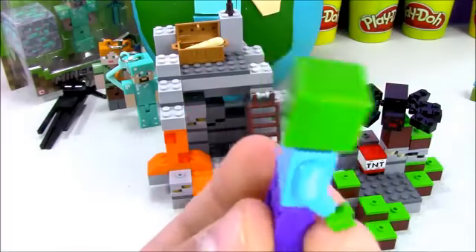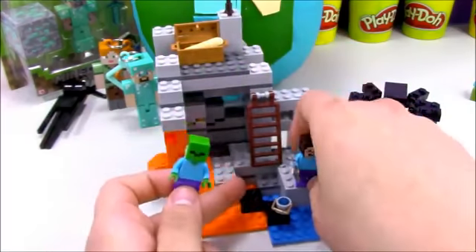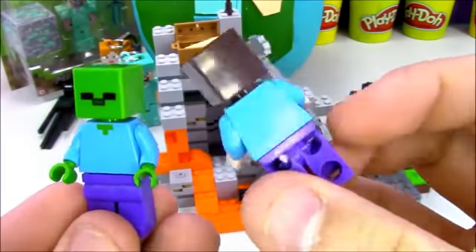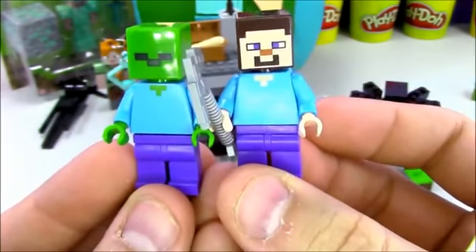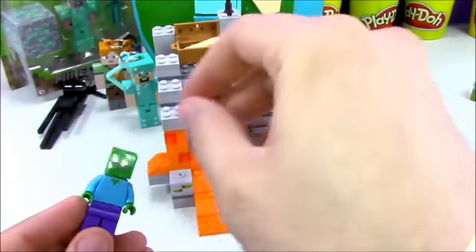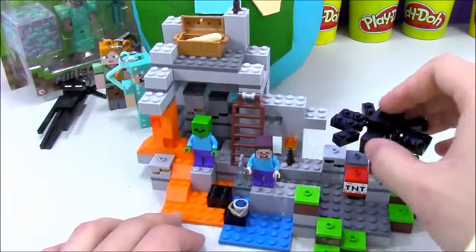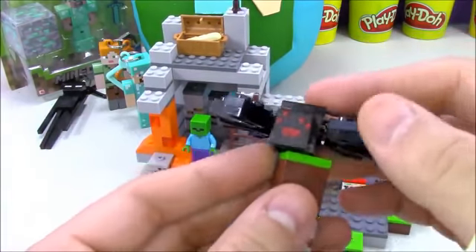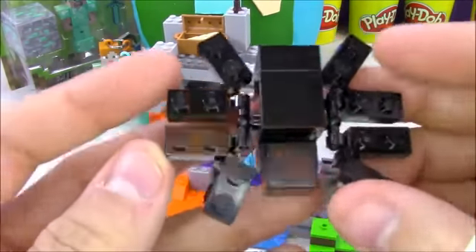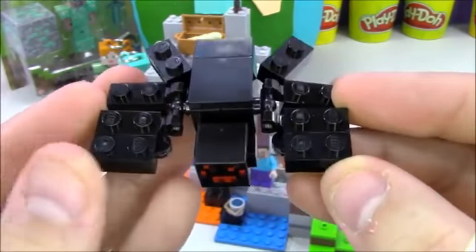Let's take a closer look at our characters. Here's the zombie. And here's the Steve that comes with the set — he comes with the pickaxe, a little mining axe. I think it was a really good idea by Lego to do Minecraft stuff, because Minecraft is a very blocky game and it goes right into Lego. Like Minecraft and Legos are the same thing. Let's take a look at the spider that comes with it. Spider's a pretty cool enemy mob — it has eight movable legs and it looks really cool.